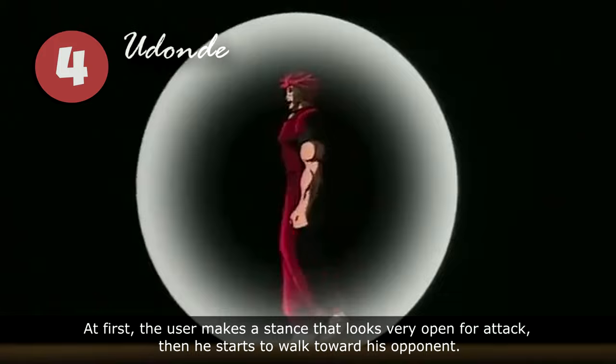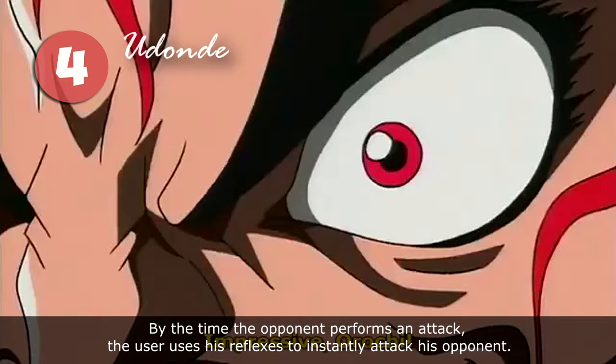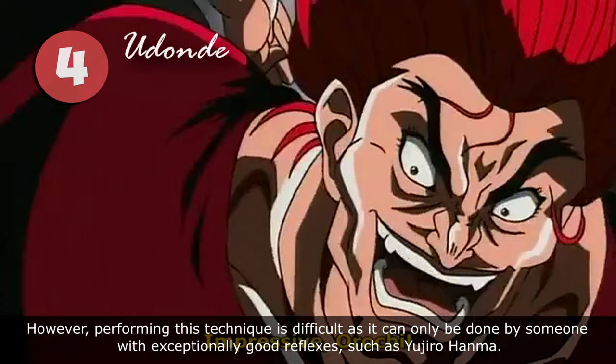At first, the user makes a stance that looks very open for attack, then he starts to walk towards his opponent. By the time the opponent performs an attack, the user uses his reflexes to instantly attack his opponent. However, performing this technique is difficult as it can only be done by someone with exceptionally good reflexes, such as Yujiro Hanma.